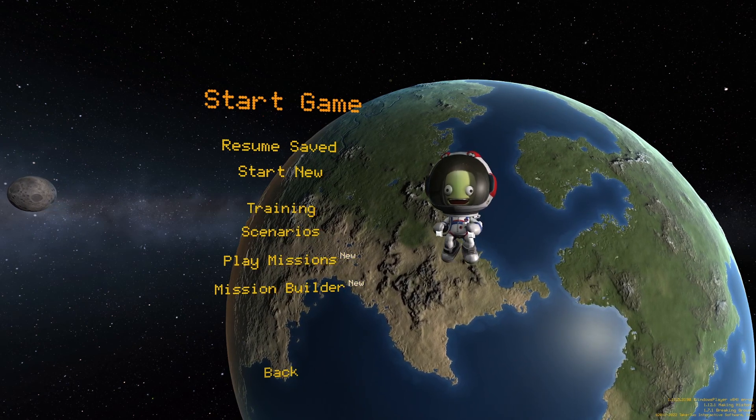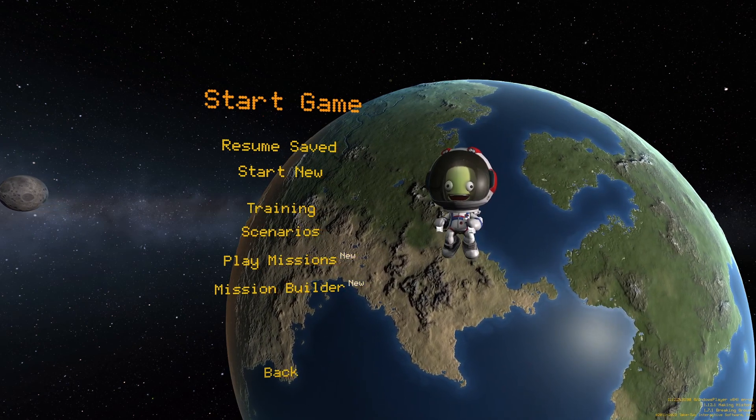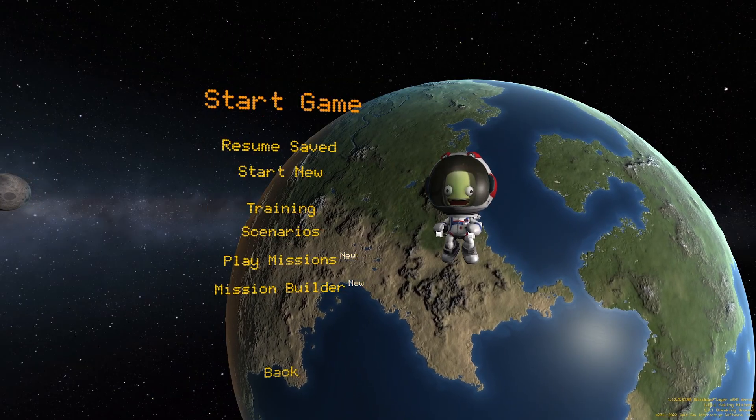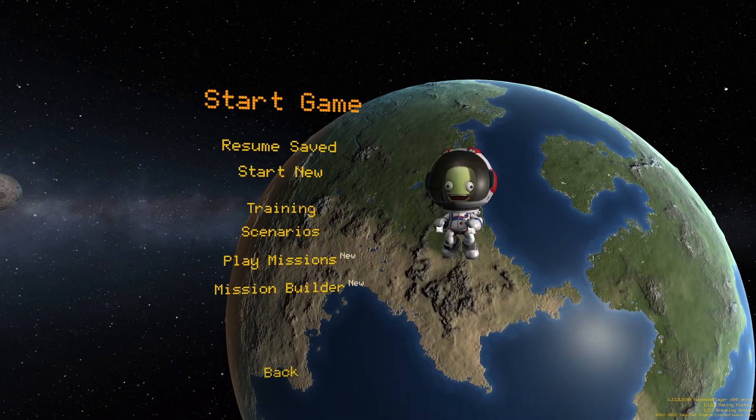Today I'm playing Kerbal Space Program, but with a twist. I'm not allowed to use any kind of parachutes ever. And also, to make things even harder, I can't use air brakes. Can I beat the game? Let's find out.